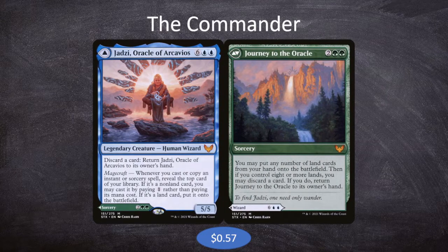The big key piece is the back face: Journey to the Oracle. Journey to the Oracle is 2 green-green for a sorcery that says you may put any number of land cards from your hand onto the battlefield. Then, if you control 8 or more lands, you may discard a card — if you do, return Journey to the Oracle to its owner's hand. This plus Storm Cauldron lets us make a ton of landfall triggers almost on loop: tap all our lands with Storm Cauldron in play, they all return to our hand, cast Journey to the Oracle, put them all back into play, and as long as we had 8 or more, discard a card, return Journey to our hand, and do it again.